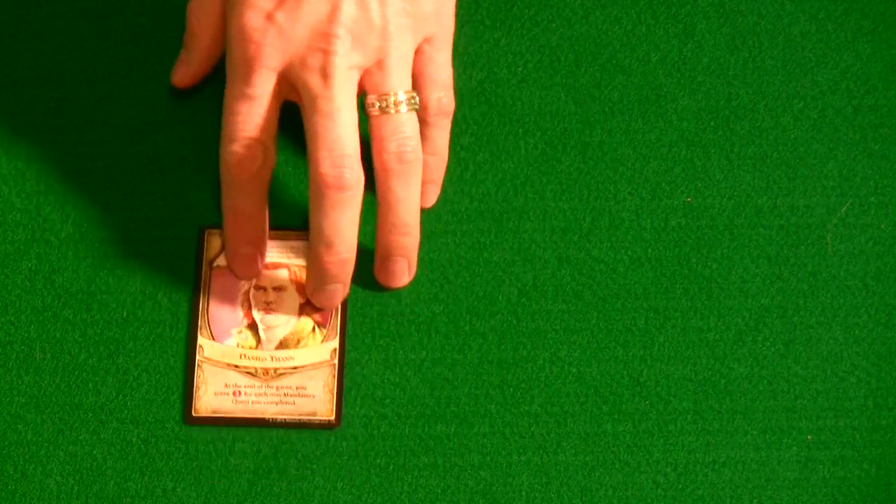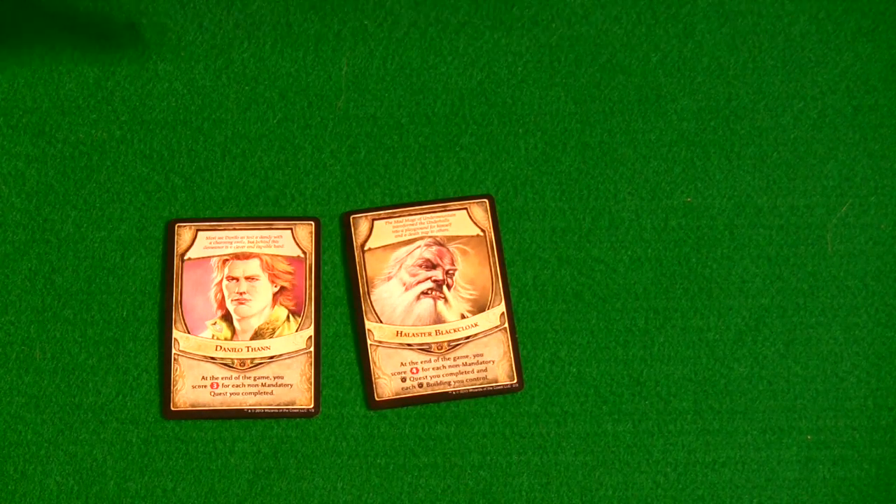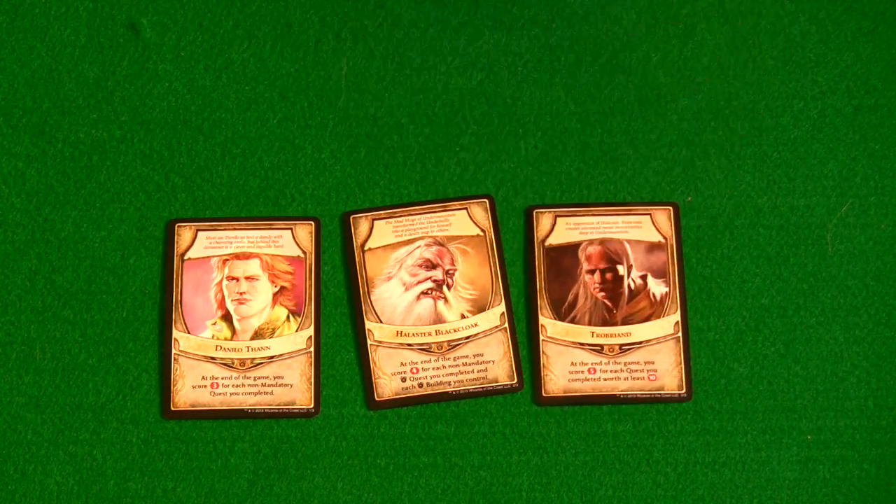Undermountain also comes with three new lords. There's Dandelion, who scores three points for each non-mandatory quest you complete at the end of the game. There's Halaster Black Cloak, who scores four victory points for each non-mandatory Undermountain quest you complete. And finally there's Trobriand, who scores five victory points for each quest you complete that's worth ten or more points.